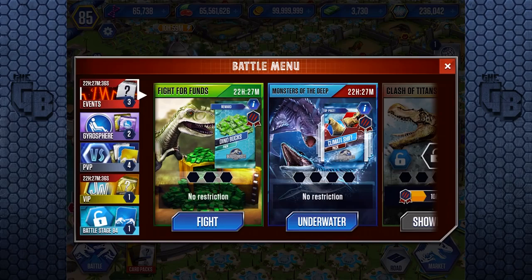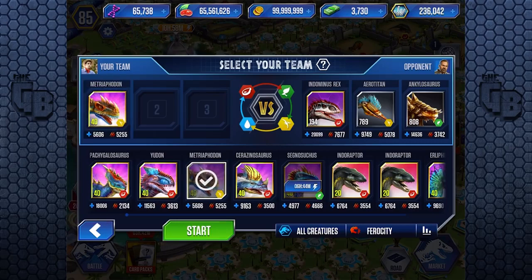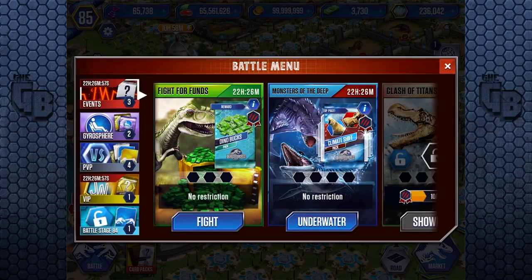Maybe for a lower level it might be worth it, but my best dinosaur doesn't have the same attack as Indominus Rex or the same health. If I go for Metrophodon, which has around 2,000 less attack, Indominus has four times the health. If I go for Pachygalosaurus, which has 2,000 less health, Indominus Rex has like three times the attack. And then I'm not even looking at Aerotitan and Ankylosaurus with 3,000 and 5,000 attack respectively and 14,000 health. There's just no flipping way.